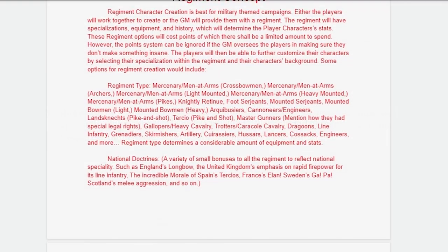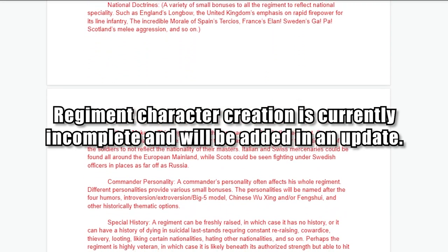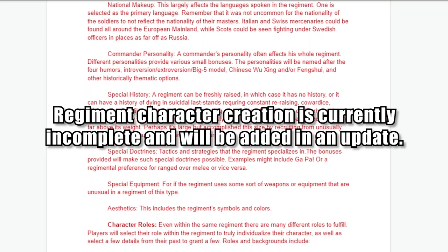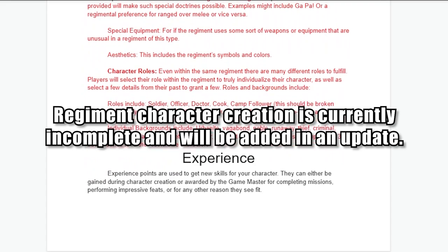The third system is called Regiment. It's inspired by the character creation from Only War. In Regiment Creation, players or the Game Master design a regiment which determines most of the player's equipment and stats. Then the players pick their specialization within the unit to individualize their character. Regiment character creation is built with military campaigns in mind.